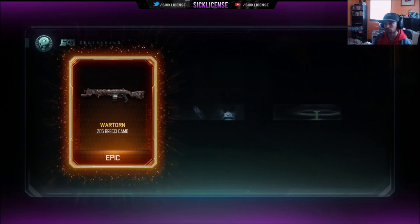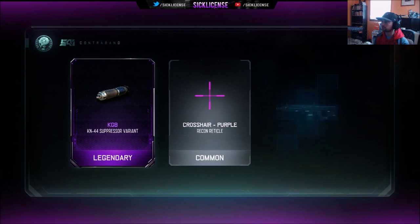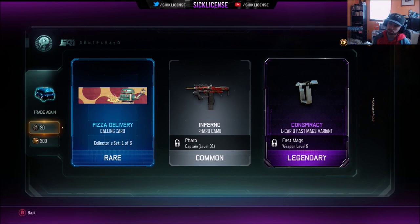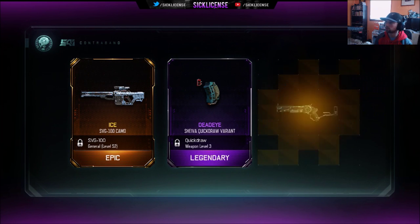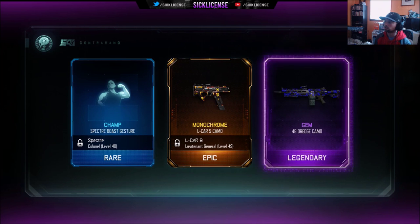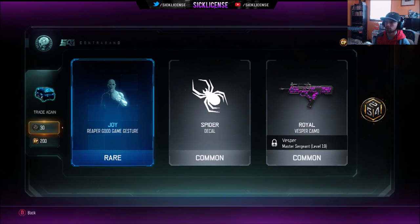Void, a couple radicals — getting some decals and a couple repeats. War torn for the shotgun, verde for Drakon, chest pound for outrider, KM44 suppressor, crosshair holochrome for the Haymaker. Pizza delivery, inferno L-Car fast mag variant — we're getting some attachments we will use. Ice for the SVG 100. Shiva quick draw, Manicor — getting some stuff we do use. Monochrome for the L-Car 48, drag gym — that's a nice camo for the Locust. Royalty for the Vesper — I'll take it.